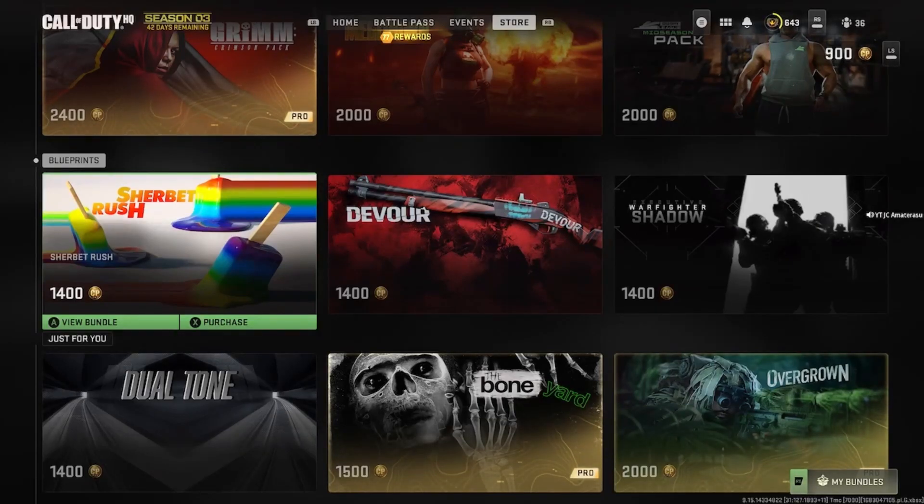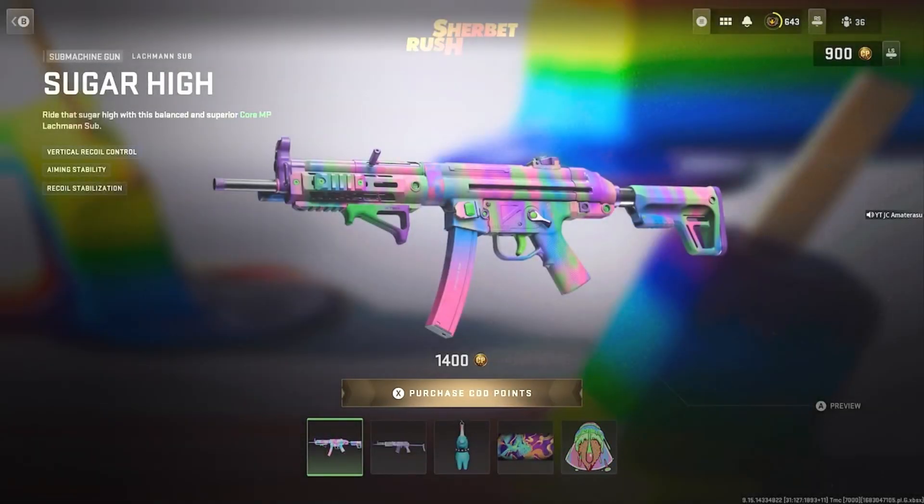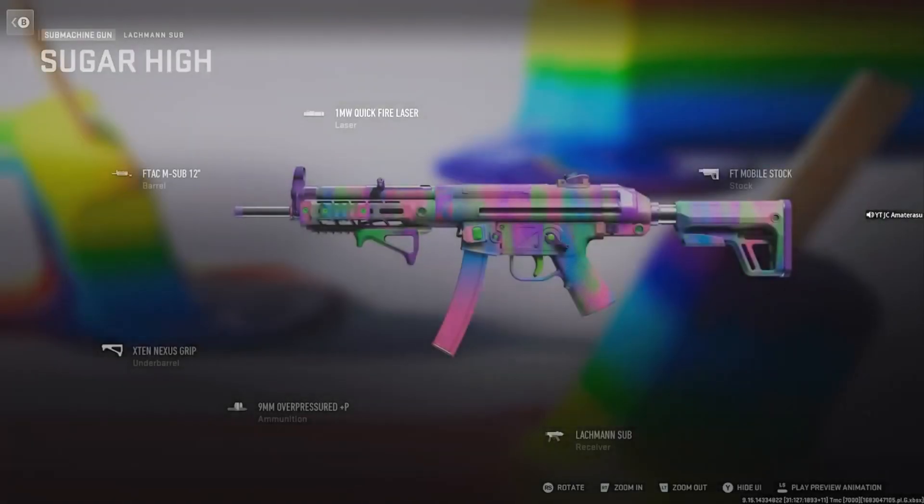Back at it with a brand new Modern Warfare 2 bundle in the store — we got the Sherbert Rush. 14 COD points, let's see what we get. That ice cream looks good, bro. Got the Sugar High Latchman sub. The meta here is vertical recoil control, aiming stability, and recoil stabilization.